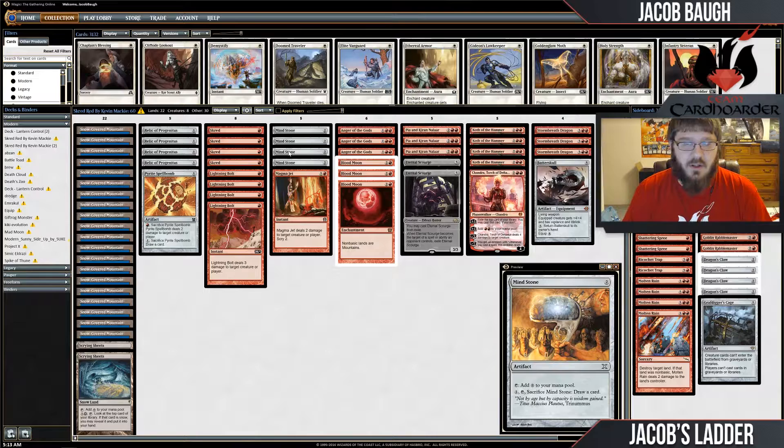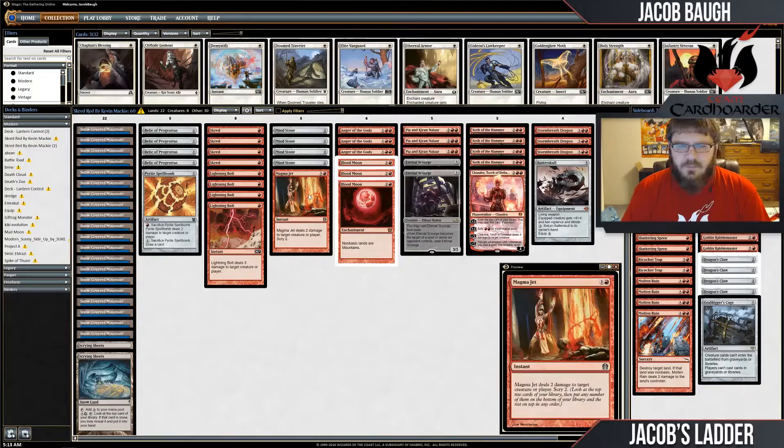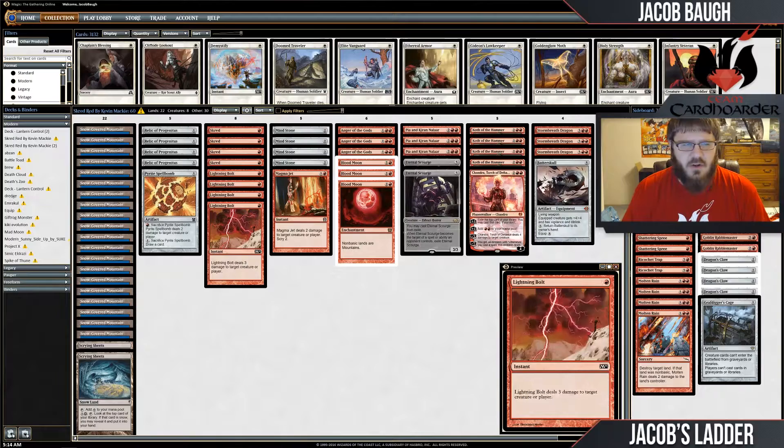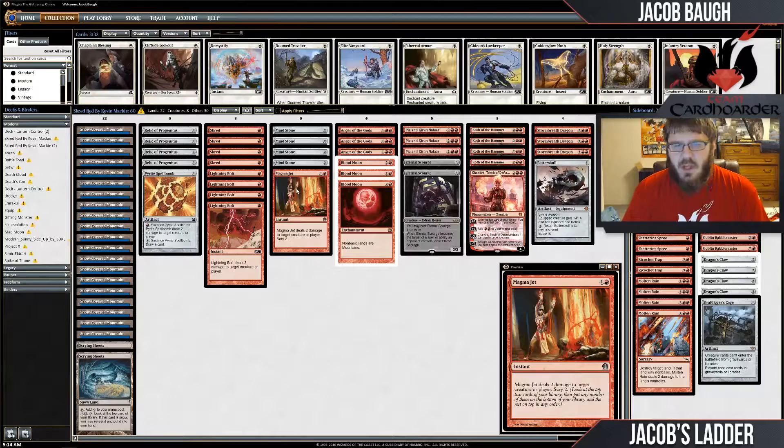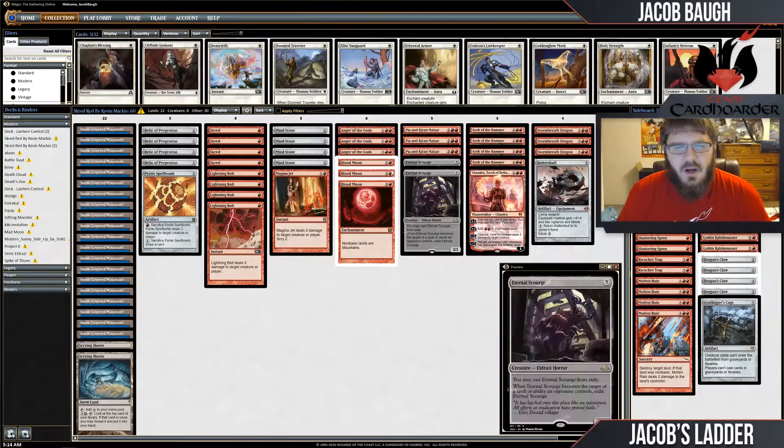We have Mind Stones to help cast all of our four-drops — we do have a lot of those, and some fives. It's nice to skip the curve, and the value of sacrificing it late game to draw additional cards is obviously pretty nice, so it's just the best two-mana rock you can play. Then we have a Singleton Magmajet to help filter the deck and be another Shock. I'm not sure which one is better, but I'm leaning towards the Magmajet.